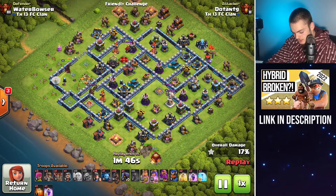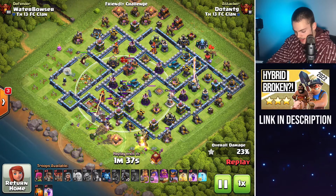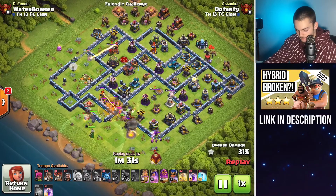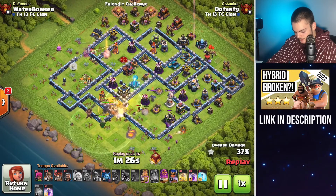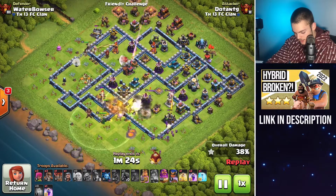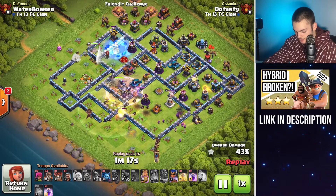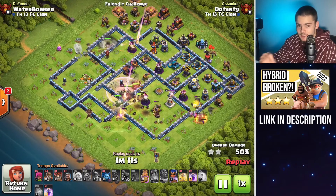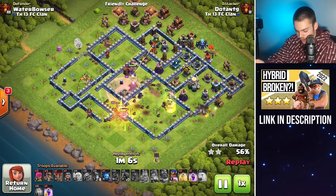Here is the king on the outside with that siege barracks again — king first. Then the hybrid right in between all of that. The order is going to be miners, hog riders, warden, and RC. If you mix that up slightly, it's not the end of the world. The king will be forced to ability here. I forgot to use a freeze spell on that single inferno tower, but the RC is going to be heading into that single compartment anyway to take it down. As I'm entering that scattershot compartment and protecting against the eagle shots, I went ahead and raged through there and used my warden ability.